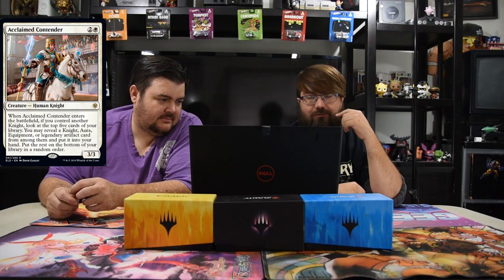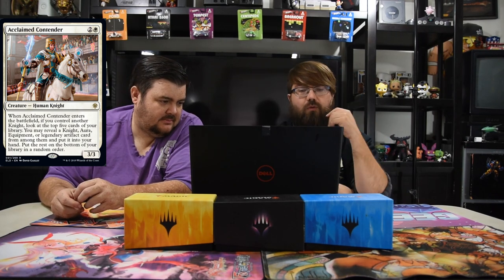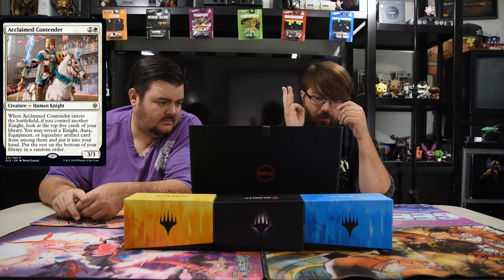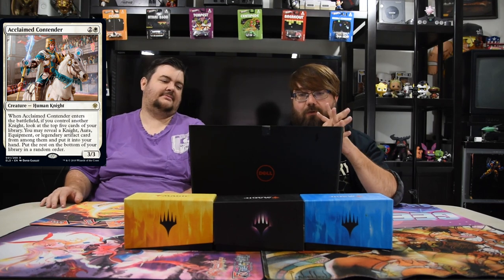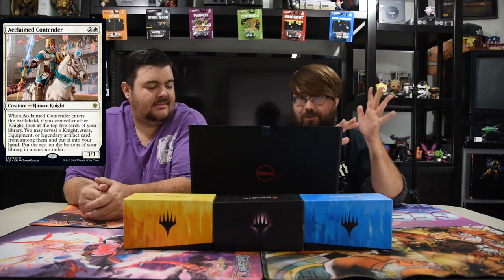First up: Acclaimed Contender — two and a white, three-three, rare. When it enters the battlefield, if you control another knight, look at the top five cards of your library. You may reveal a knight, equipment, or legendary artifact card from among them and put it in your hand. It's pretty good if you build around it, but you have to have another knight in the field. And the legendary artifact restriction is just weird — it's definitely a build-around.